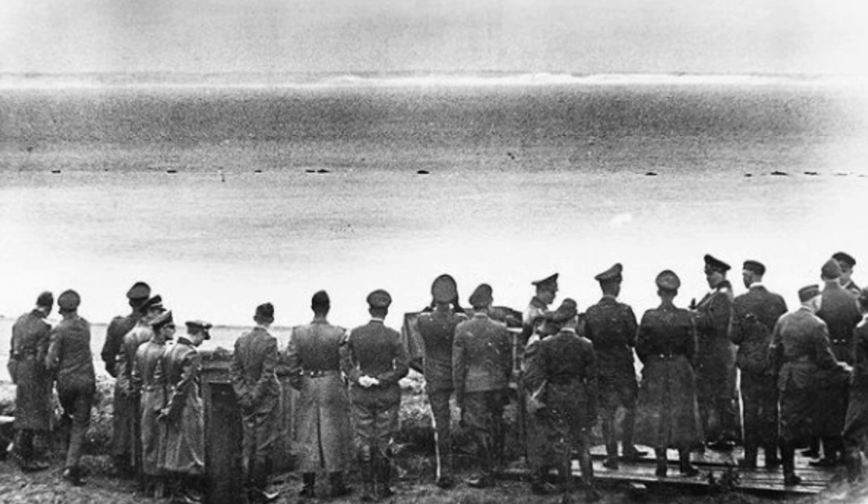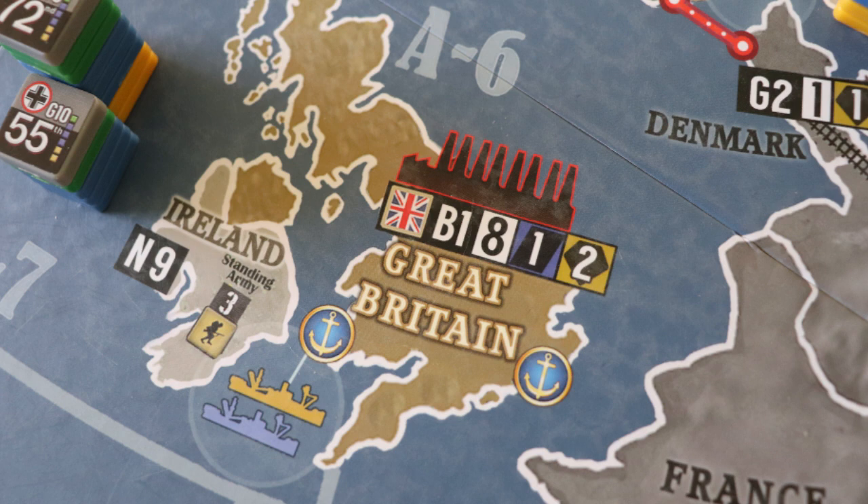Operation Sea Lion in World War II was the German plan, but never carried out, invasion of Great Britain. In the board game War Room, Sea Lion is the Axis invasion of the B-1 territory, and it can be carried out. Germany never achieved air superiority over Britain in the war — that's why no invasion happened. In War Room, however, air superiority is not necessary for Germany to successfully take B-1, but it does have risks — calculated risks — and requires a lot of sacrifice.